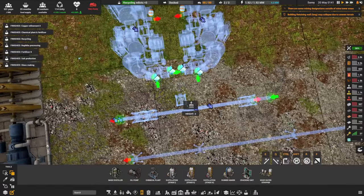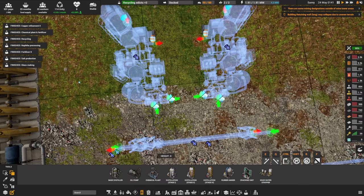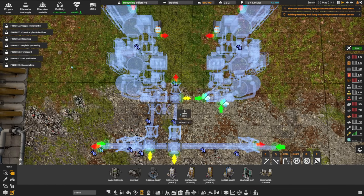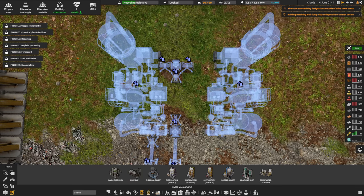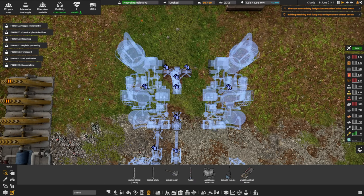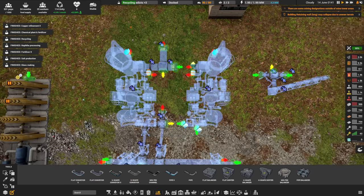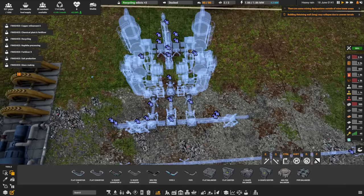We're going to run the sour water pipe to here and the steam pipe to there, and plug them in. It doesn't matter which one's which as long as they're identical between the two. Our ammonia we'll bring out like this, and for right now we're going to put a flare stack on it to stop the system from backing up. Then I'm going to copy that whole section, put it over there, and deal with the sulfur — bringing it out to here.